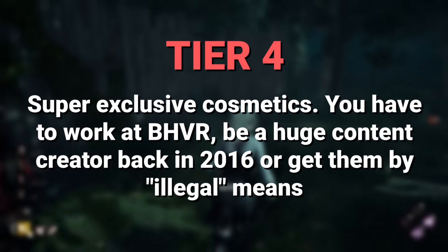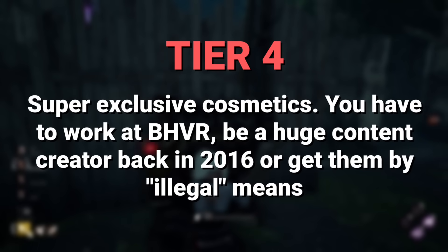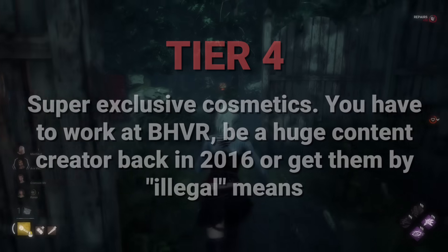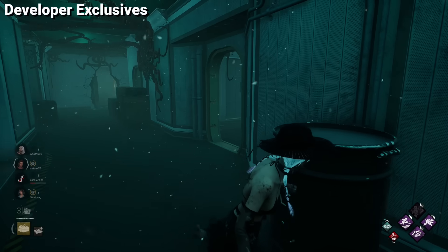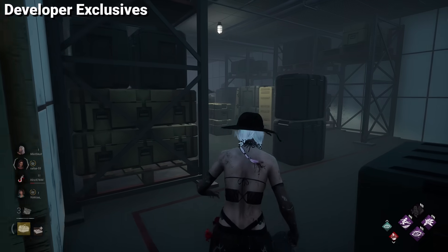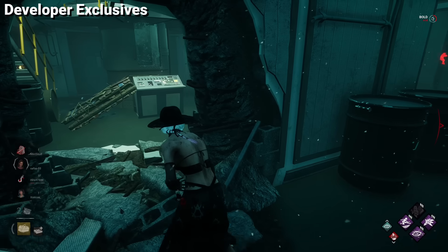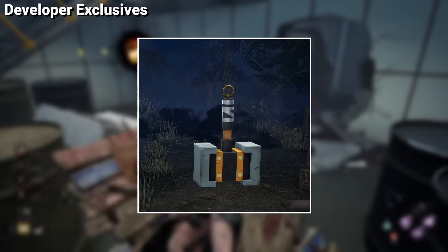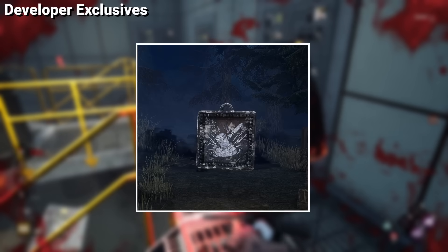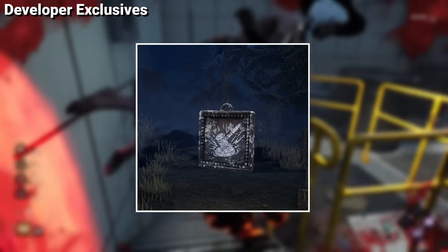And finally, let's talk about the rarest cosmetics in the entire game — even rarer than the ones before. Only a very select few have these cosmetics unlocked. The first of the very rare cosmetics are the developer exclusives that you can get only if you work at Behavior Interactive. Depending on your position, you will get an exclusive charm. If you are a moderator from their Discord server, you will get the Hammer of Exile charm. By being a moderator on their official forums, you will get another Hammer charm.